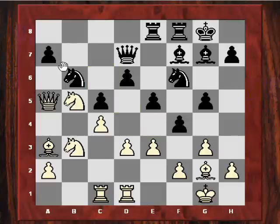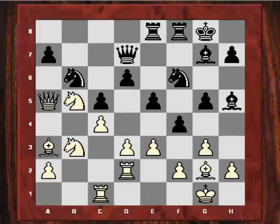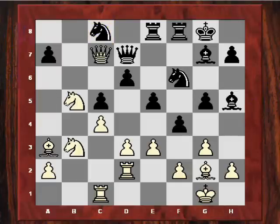Black plays Bh5. According to Rybka, Black is doing okay here, but it's uncertain. Rd2 was played, then Nc8. Rybka prefers Rf7 to support the A7 pawn. The Knight was stranded there to the end of the game — maybe that was a decisive blunder — because it allowed the infiltration with Queen C7.